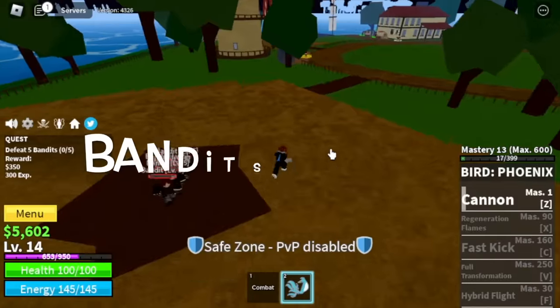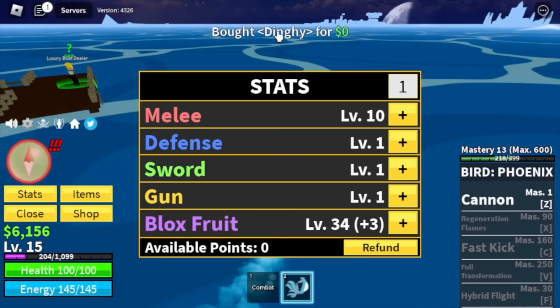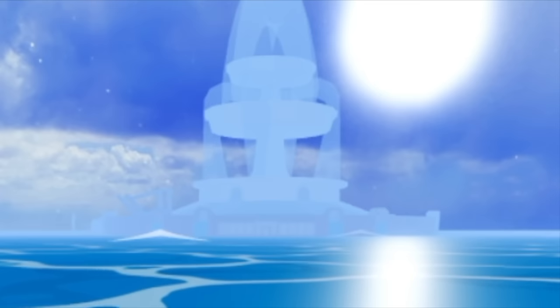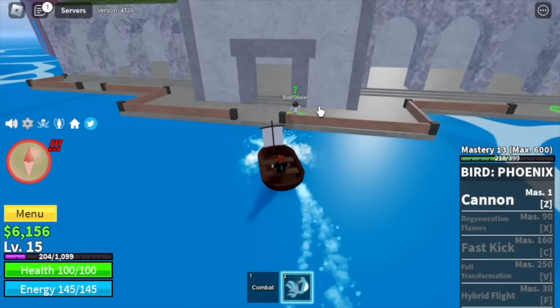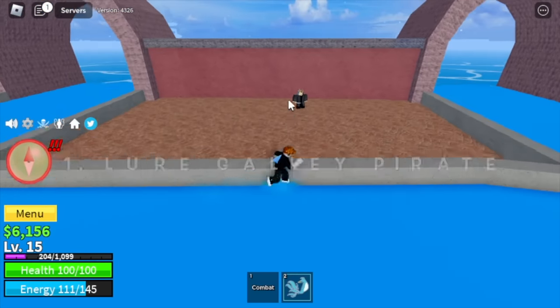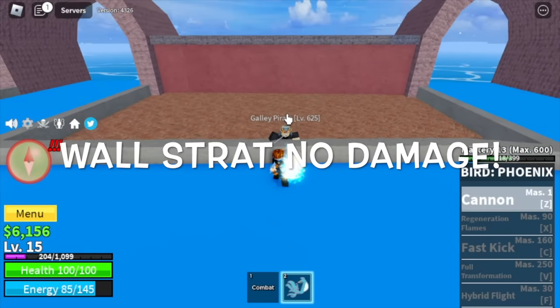Our target here with the bandits is to reach level 15. Once you reach that level, here are the stats. We're going to do the fountain strat — put some stats on your melee and head to the fountain city. The technique is: number one, you need to lure the Galley Pirate, then use the wall strat. Don't worry, there is no damage here.